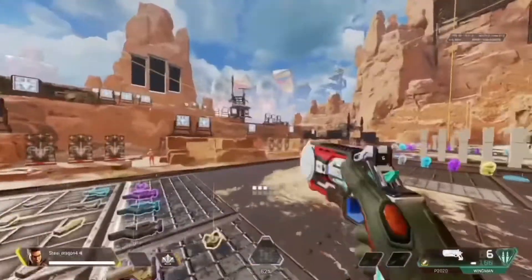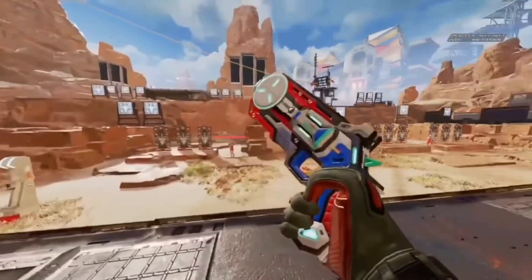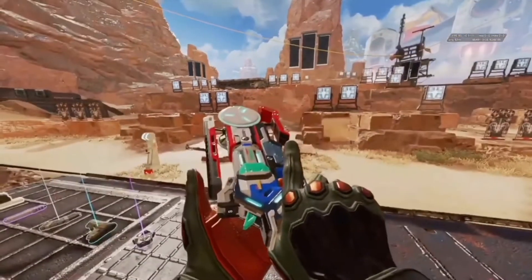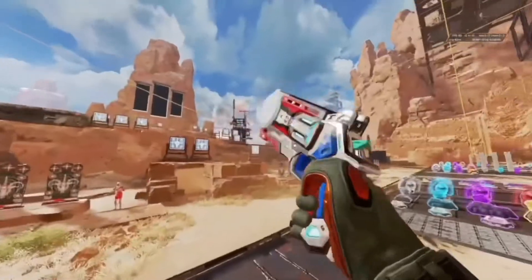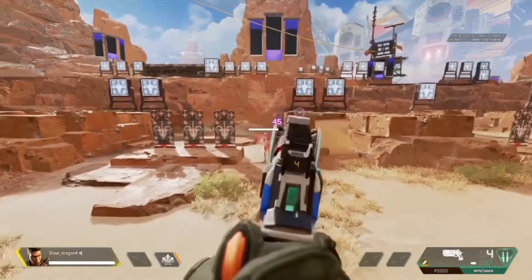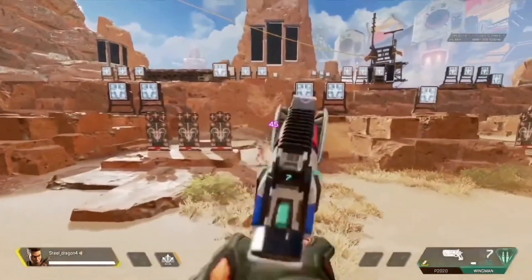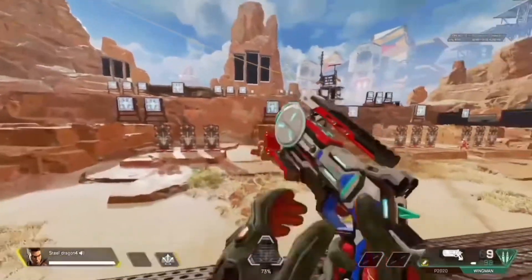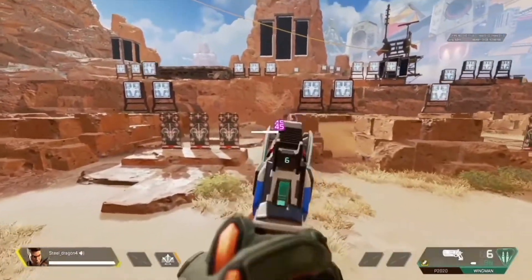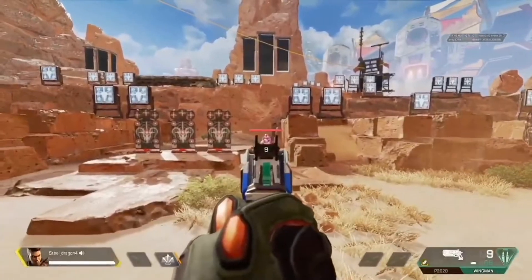Now the Wingman - the skin itself looks awesome. Look at that, I love the color combination. Reminds me of Splice. Yeah, I would use this. I think these are better - I like the little edges on each side.